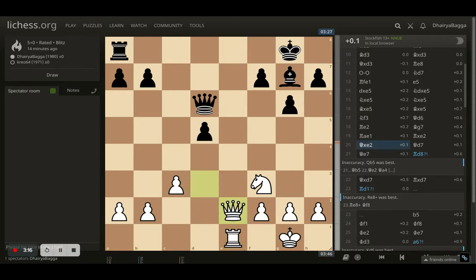Now if the opponent takes, I can simply take back — this time with the queen — and I want to double up in the process. My queen on d3 wasn't that active anyway. The opponent goes back with the queen to d7, preparing to defend if I want to exchange, because there was no back-rank weakness with the bishop always there.